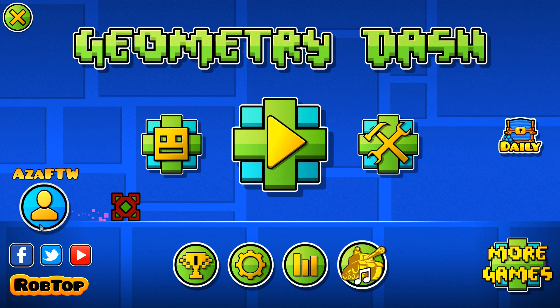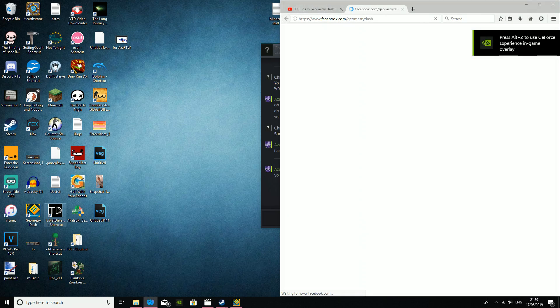As you open the game, if you press the Facebook button and quickly tab back in, your menu music will go to full volume.